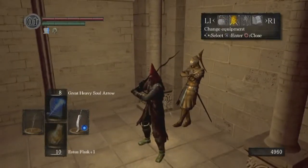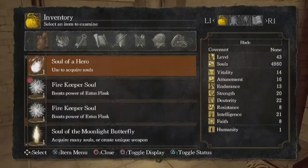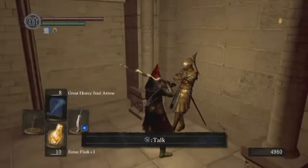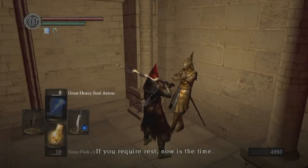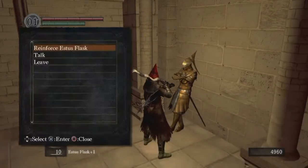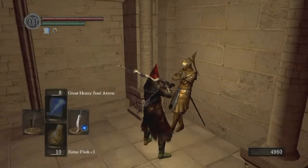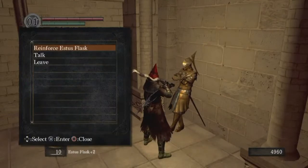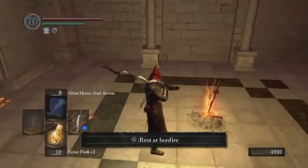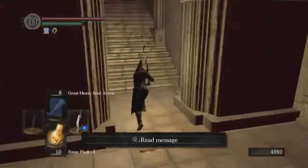I keep thinking that when Lautrec kills Anastasia, her firekeeper's soul is dropped with her equipment and you have to make sure not to use it. But no — he still has it. So we have two generic firekeeper's souls, and it's a good idea to use one of them up here to upgrade. As a firekeeper bonfire, this is automatically kindled.